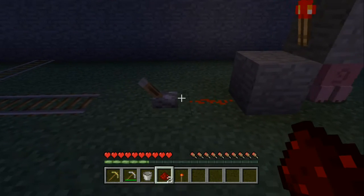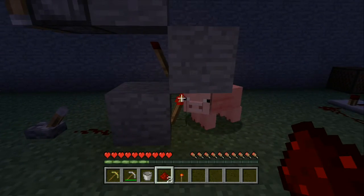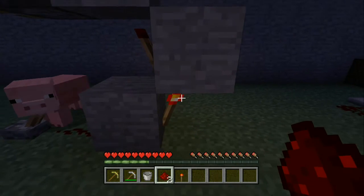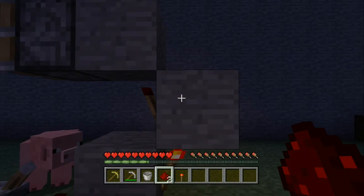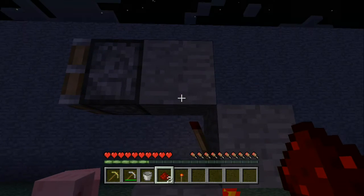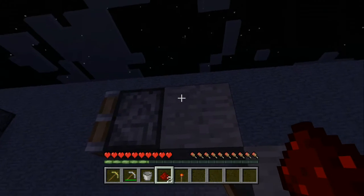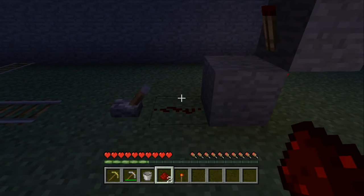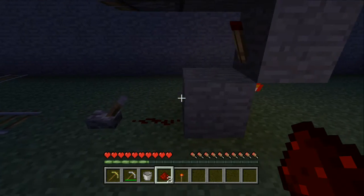You could also attach a repeater or glowstone to a powered block and those would also be activated by the current in that block. When you turn it off, there's no power going into the block, which lets the torch come back on and apply its current. It's complicated at first, but it's really just on or off.